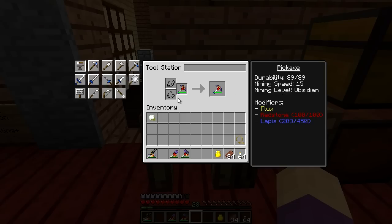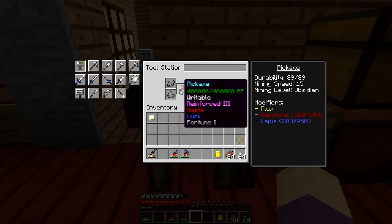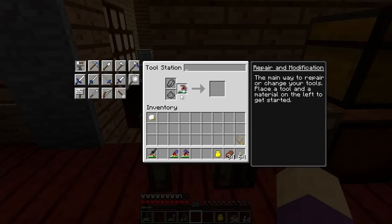This obsidian head pickaxe mines at obsidian level, which means I can do obsidian, diamonds, anything like that. It's got a great mining speed thanks to two levels of redstone on it. I'm still stacking up as much lapis as I can to get fortune. It's got almost no durability because of the bone handle, but I put redstone flux on it in the form of a leadstone battery — so this is no longer durability-based but charge-based. I can recharge it.